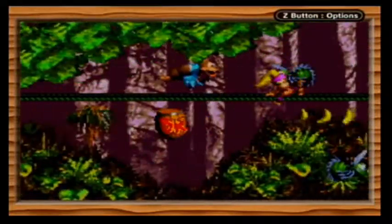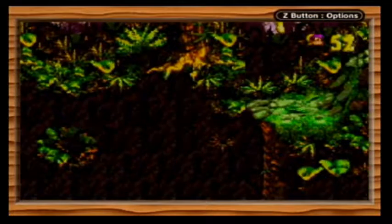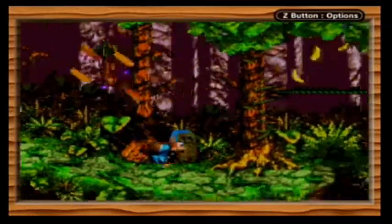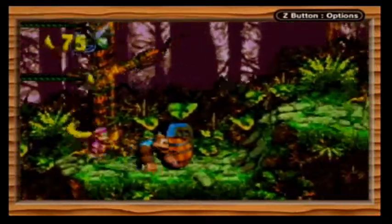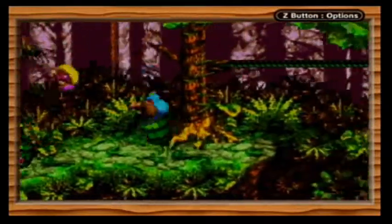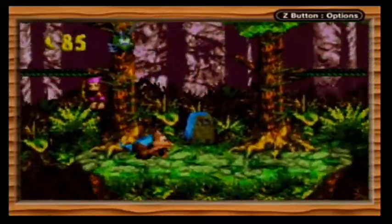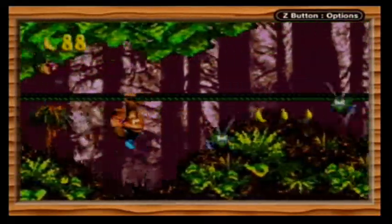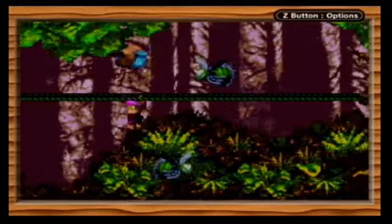This level is so much easier with Dixie Kong than Kitty Kong — again, because of her ponytail twirl. Apparently Kitty Kong cannot grab onto the very beginning of horizontal ropes very easily.